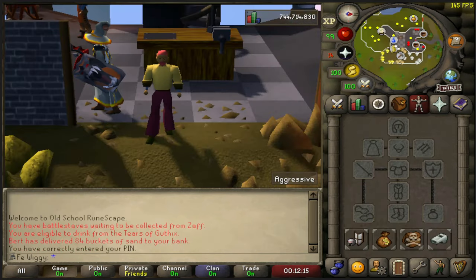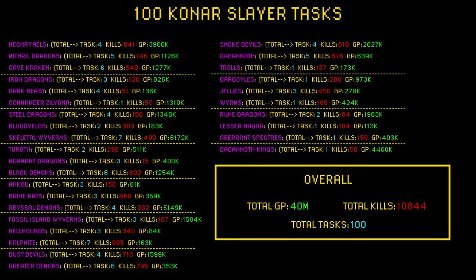I have made a little list of all the tasks I've done, so if you want to look into the details I recommend you pause the video right now. Besides that, the overall total GP amount comes out to be 40 mil. Total kills are 10,844, and of course 100 total slayer tasks.